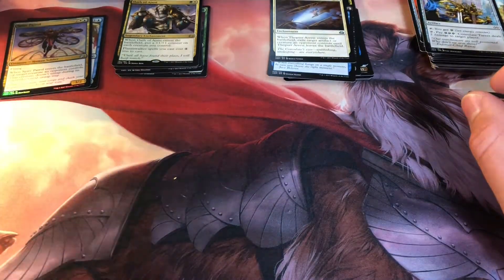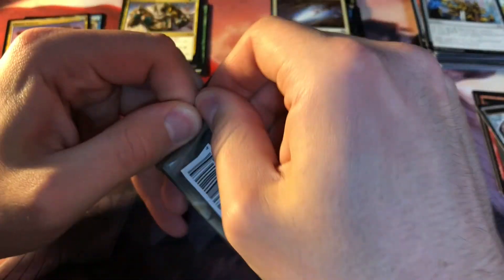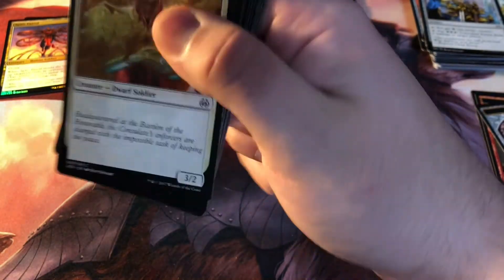We've got five more packs to go. We're about halfway through and we hit one mythic, some decent foils, and a Winding Constrictor. I'm hoping I get something a little bit nicer though, but we shall see.